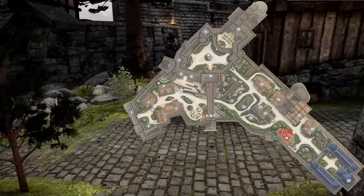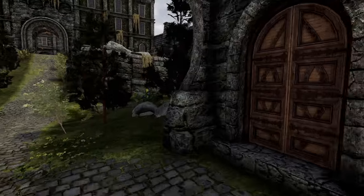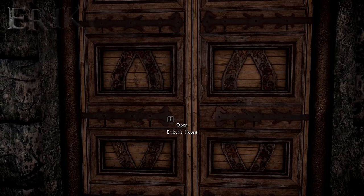Moving on and to the left, down again, on the first right we have Erikur's house.